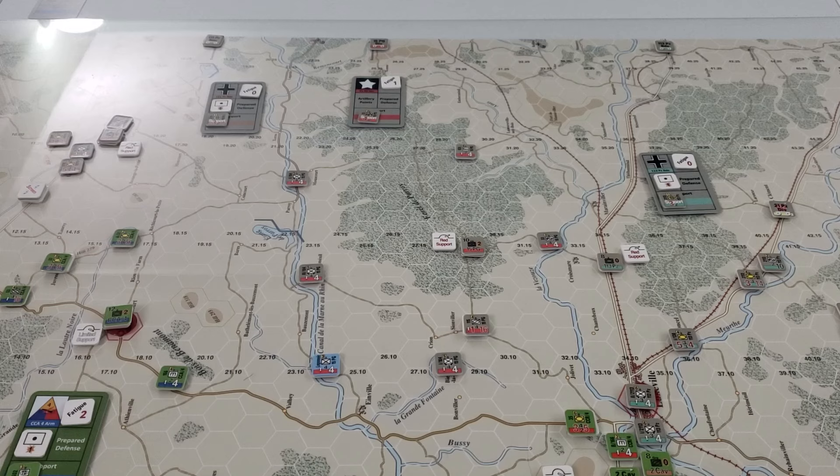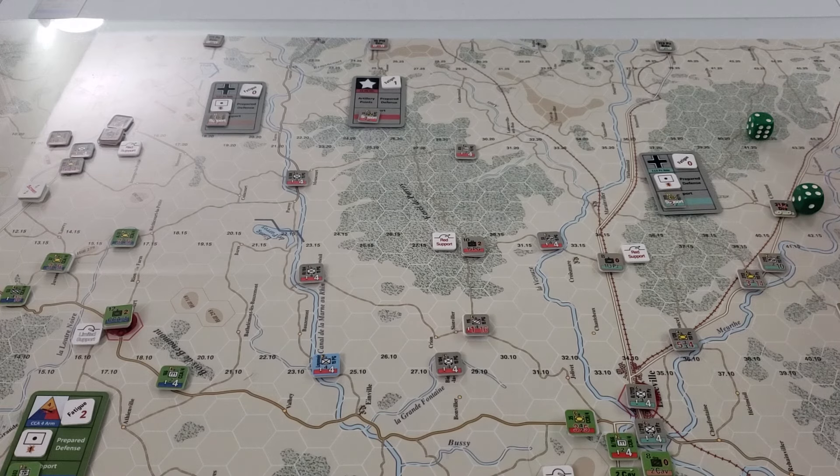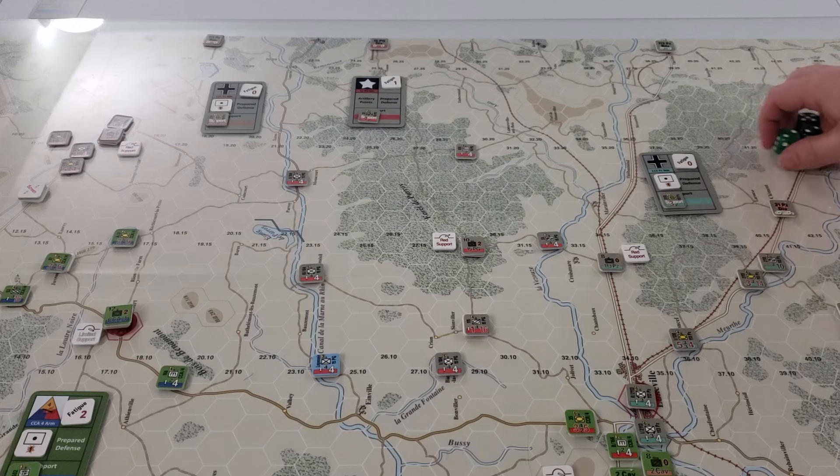Now we're going to do our first player determination. With a two-die roll for each side, the greater roll wins and must go first. I'll just use some green dice. That's a six — low average — and seven. So the Germans get to go first.